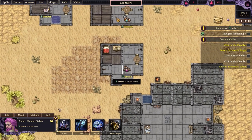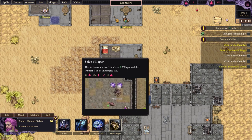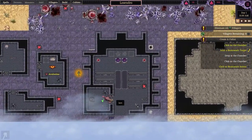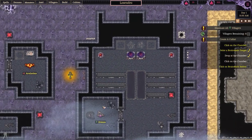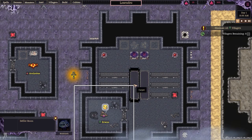Looking at some of our villagers — this guy's a poison expert. You are going to be seized. We're going to brainwash him. Now, in the previous video we actually turned one of our cultists into an abomination.